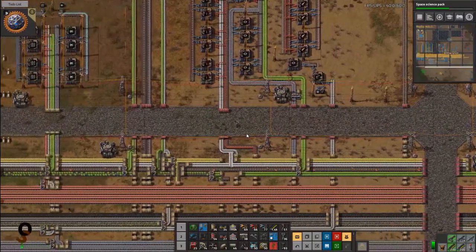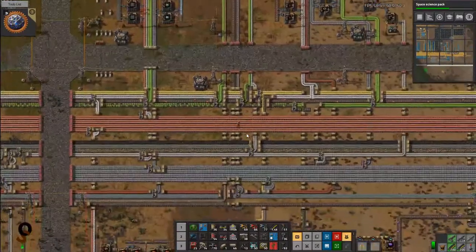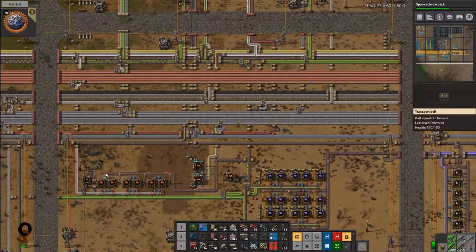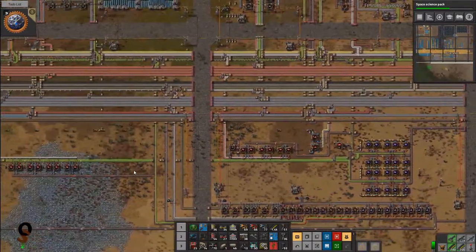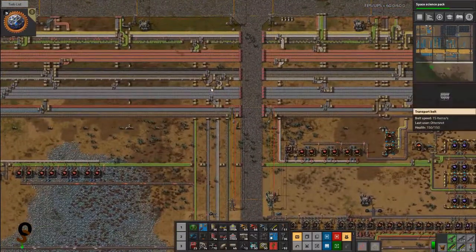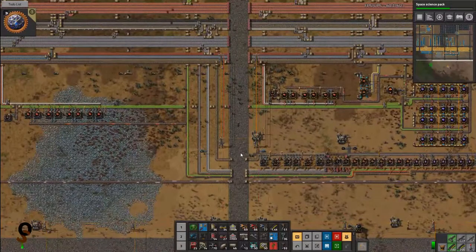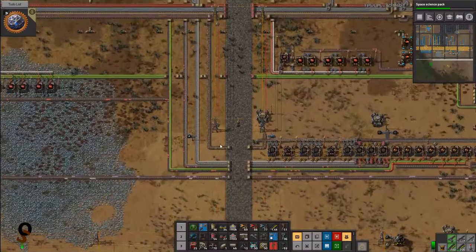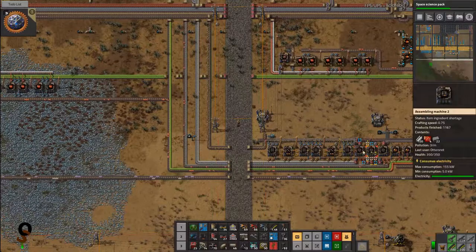That's okay, we'll figure it out. I think I have cut off all red circuits coming down here — yeah, nothing comes down from there for those. We do have a couple split off here for one of these assembly machines anyway.